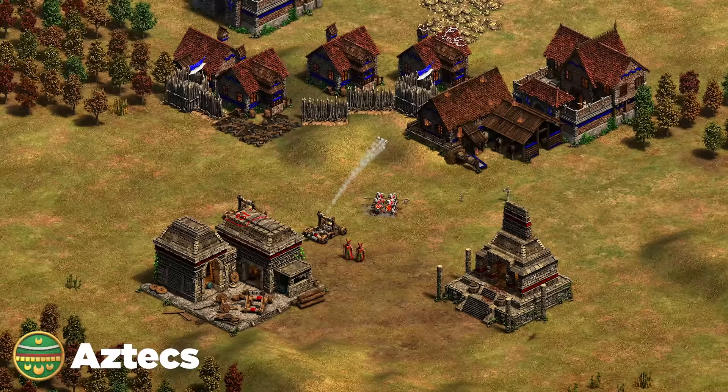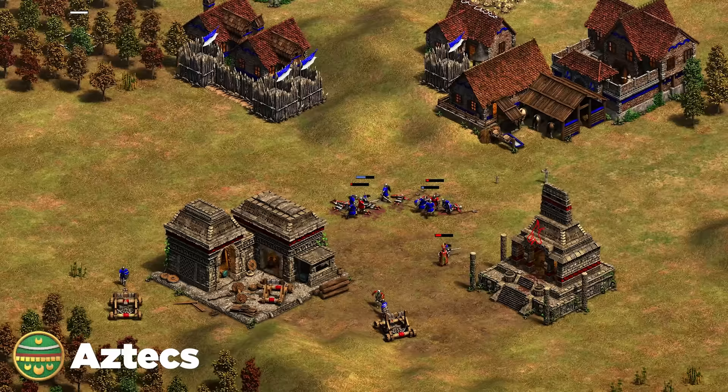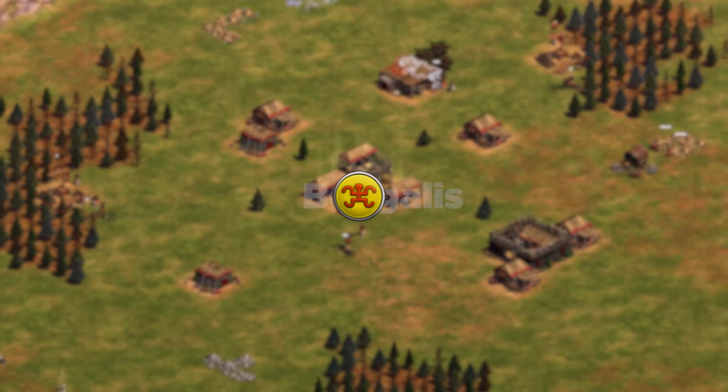For the Aztecs, the big tip is to watch out for their castle age eagle spam — it's by far their best tool. They go eagles, mangonels, and monks. The best defense is to really commit to army in castle age: you have longswords to counter eagles, or knights and crossbow mix that does really well against eagle-monk compositions.